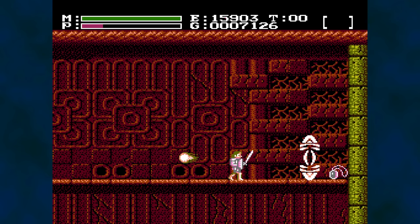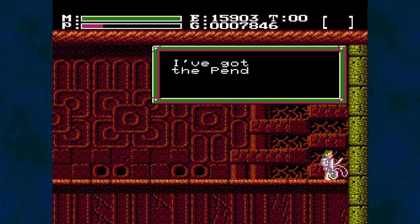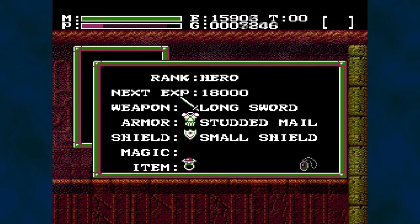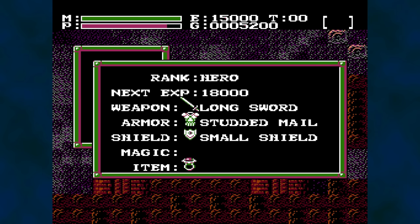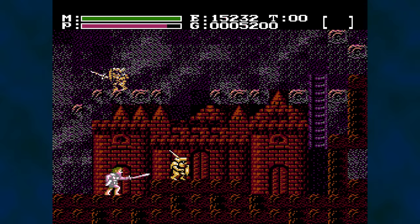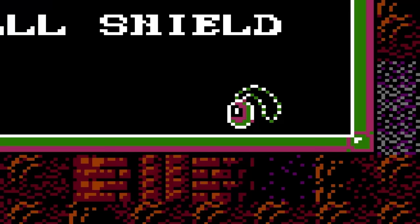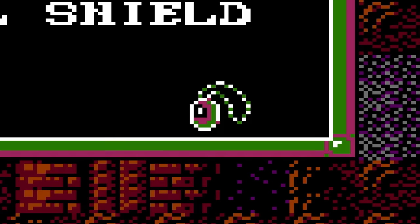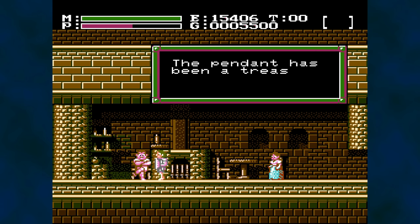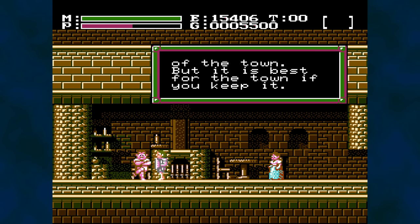Alternatively, you may see suggestions to get the Pendant if you'd like an extra challenge — also fair, as there are those who appreciate greater difficulty. But what if you're currently playing through the game, have already acquired the Pendant, and wish you hadn't? This item is found inside the Tower of Suffer, which has led several people to speculate it may be a troll item meant to hurt the player's combat abilities. However, an NPC states that the Pendant has been a treasure of the town but it is best for the town if you keep it. So let's work under the assumption that this is indeed a bug.